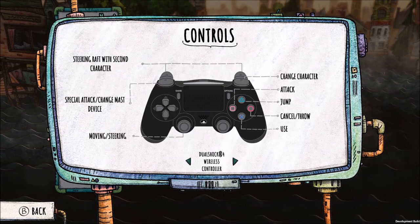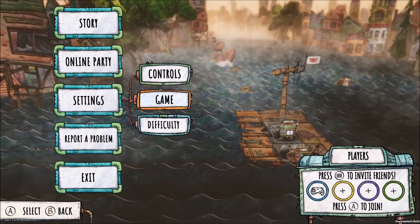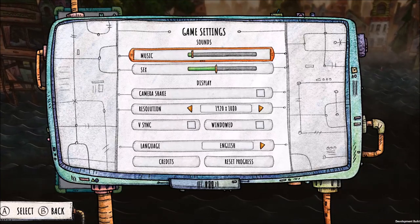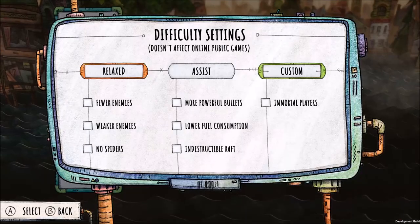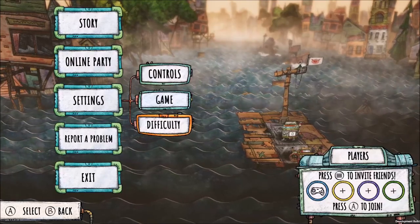I am recording this a day prior, so everything that you're about to see, for the most part, should be reflective of the finished product, but there might be a last-minute patch or two. As an example, I got this developer console pop-up with some errors on it, probably just a pre-release build kind of thing.